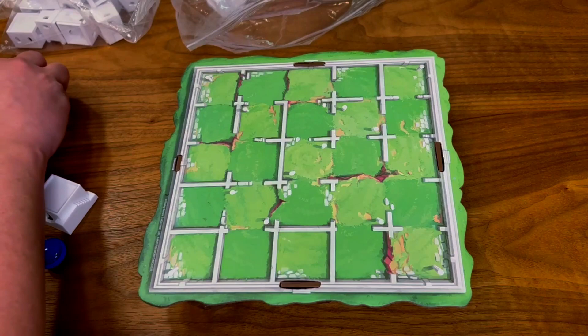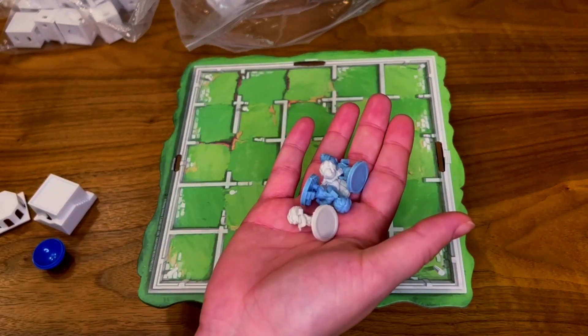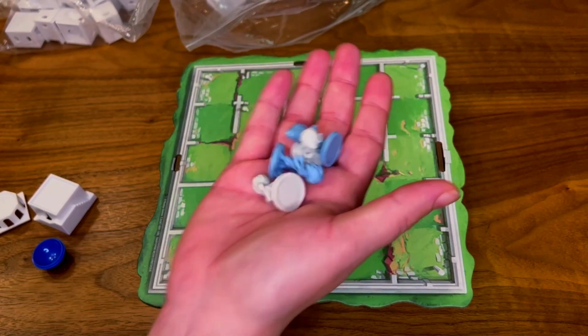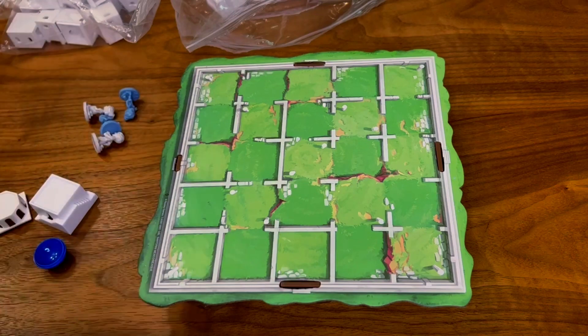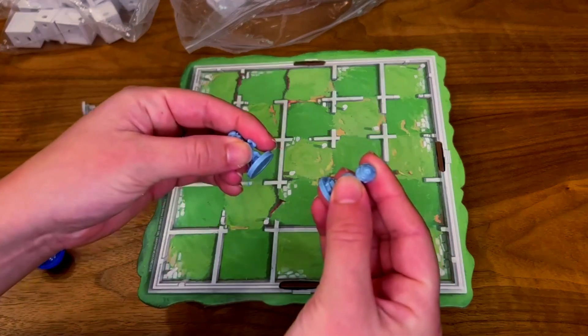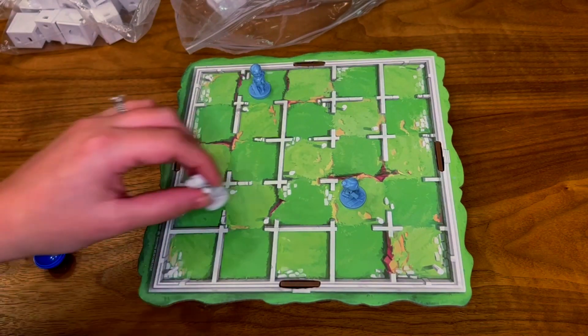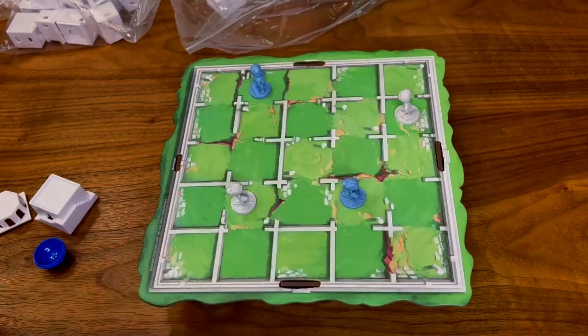And then you're gonna need your player pieces. I just grabbed two different colors and there are two workers per player. The game states, based on the instructions, that the youngest player goes first — obviously you can determine if you want to follow that rule or come up with a different way of deciding who goes first. So the first player is gonna take their pieces — in our case that will be blue — and place them anywhere on the board. Then player number two does the same thing.